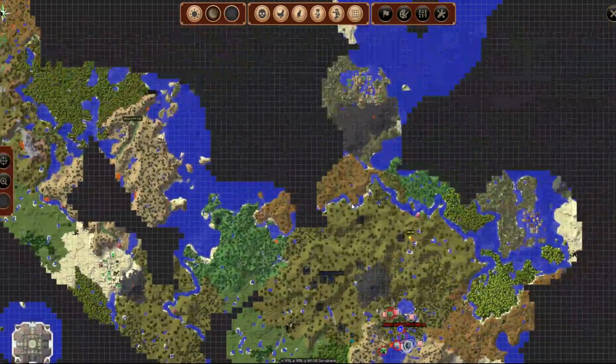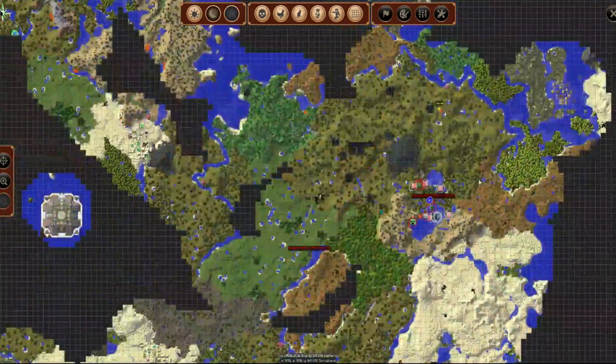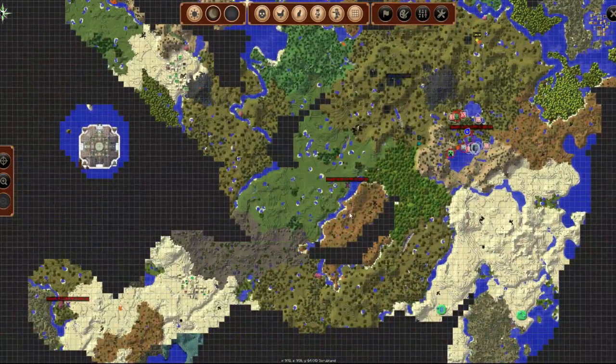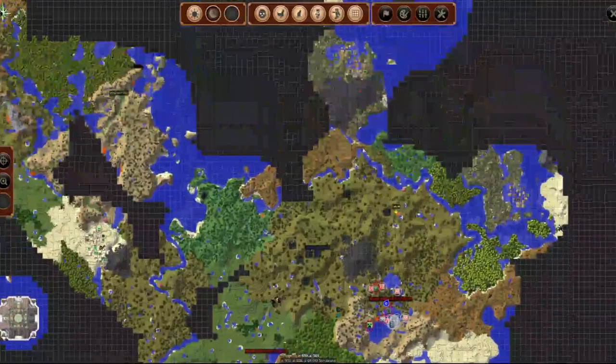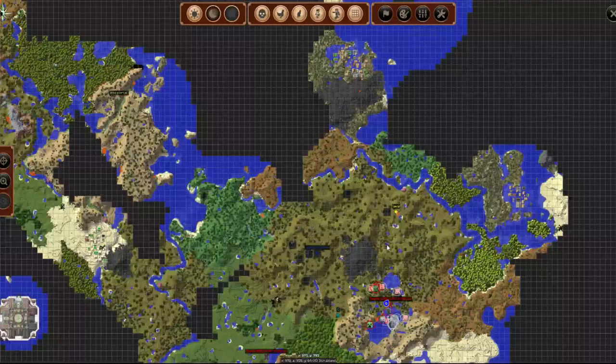I was actually having a look and this one here I believe has an end portal as well, somewhere around here. Let's have a look - there's one over there, pretty sure it's that one because there's no more over here. That's where the end portal is for the FTOG server, so I'm assuming there's going to be another one there. But we don't need to go there - we've got one over here now, so sweet.